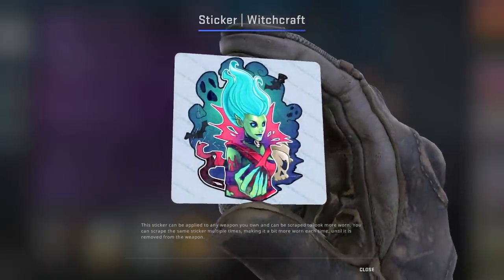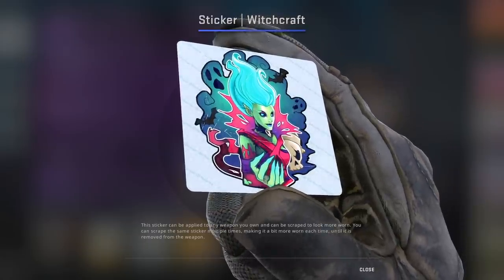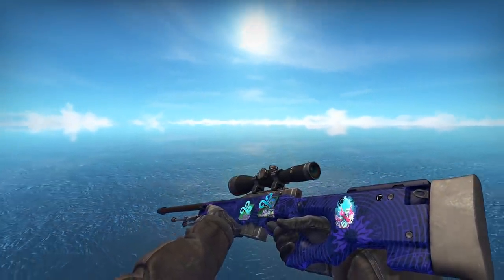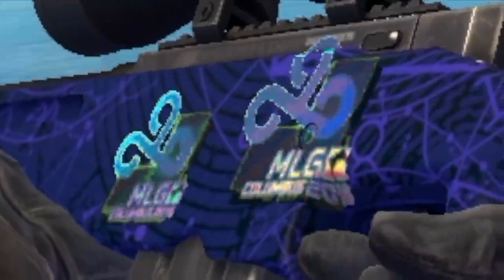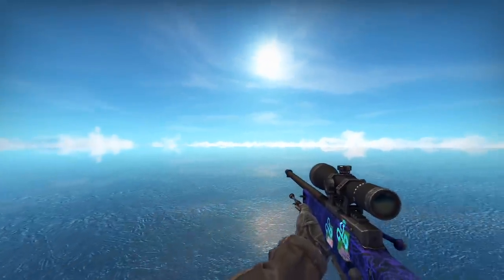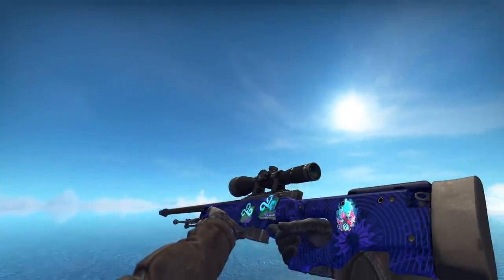But right now, let's purchase our next sticker, which is gonna be the Witchcraft sticker. It's currently going for around $1.05 on the Steam Market, so it's a pretty nice sticker to use for your Medusa. We're gonna place this sticker right at the back, and this is how it looks in-game — not too bad, guys. I picked the Cloud9 stickers because they did appear a little bit wavy, so they sorta resemble the hair of Medusa, and they are green. It didn't really make too much sense to put the Horse from Liquid there, so I decided to go with Cloud9 instead.